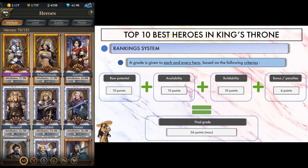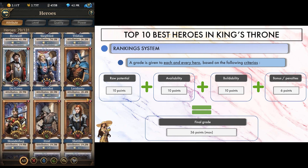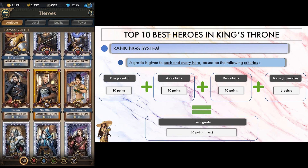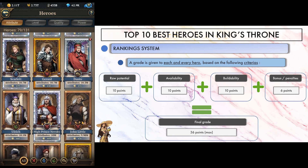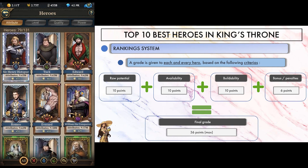I graded every hero of the game by giving them a score on three main criteria, with possibilities to get bonuses or penalties for three more things I wanted to take into account. Final scoring is the sum of all those grades. The maximum score a hero can get is 36. My top 10 is those who scored the highest using this method.